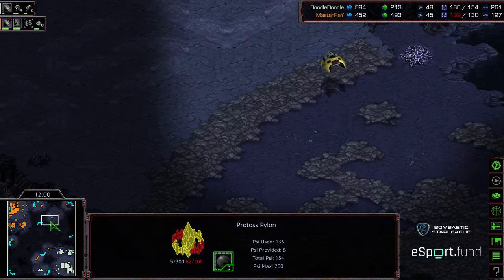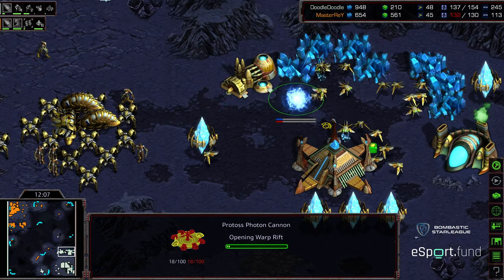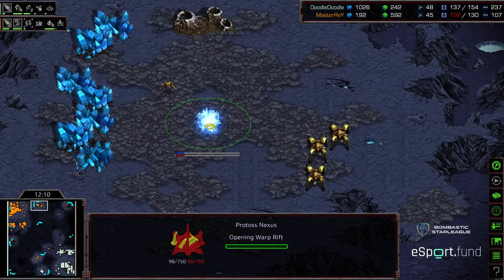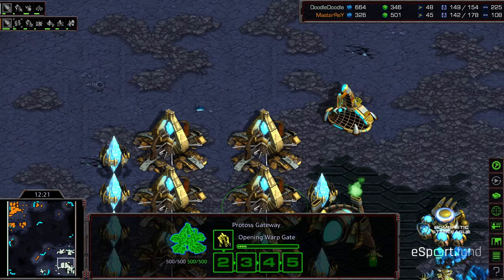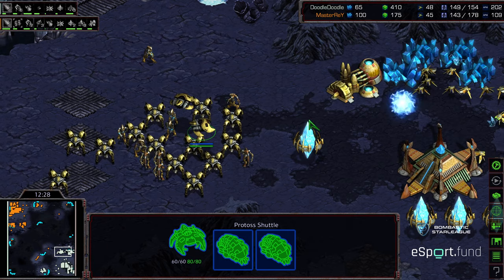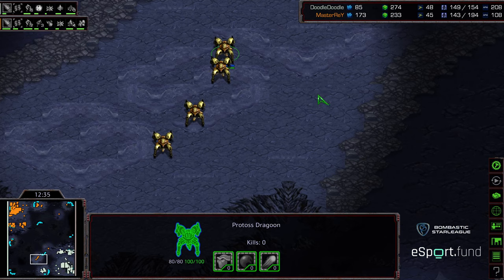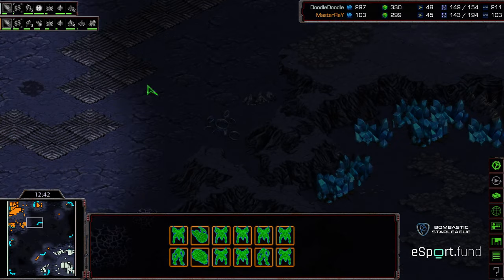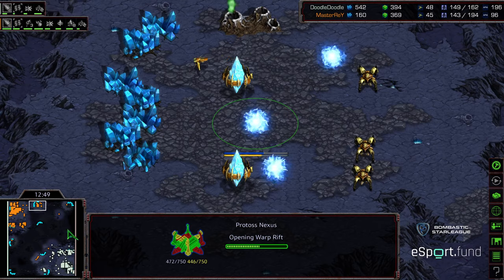Zealot Leg Speed being upgraded for Doodle — he's up to six gateways, going for more Gateway army in the mid game. He's got a Forge down; Level 1 Weapons already upgrading for Master Ray. Zealot Leg Speed coming a bit later for Master Ray, sitting at five gateways. Doodle is looking to be aggressive and losing those Zealots could be significant. Master Ray's trying to take out pylons but I almost feel like he's just absorbing these attacks. A Dragoon trying to sneak and find the Shuttle — the Shuttle might be pinned. A couple Dragoons then trying to find that shuttle across the map. Looks like Master Ray is going to go ahead and take his third base at the 12 o'clock, and Doodle's setting up for the 6 o'clock base. Doodle has two Shuttles with speed and four Reavers, suggesting he's going to be aggressive — he might be able to catch Master Ray off guard and pick off a couple of Dragoons.